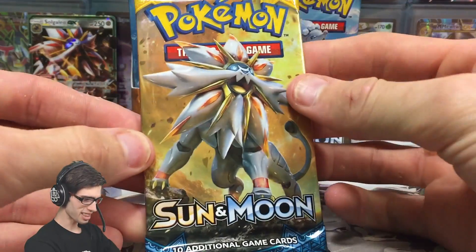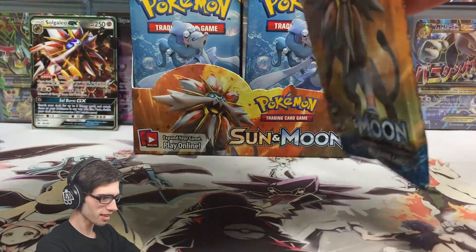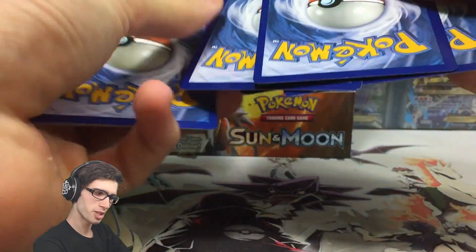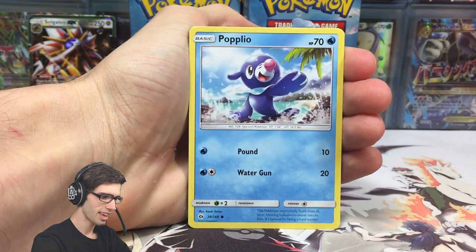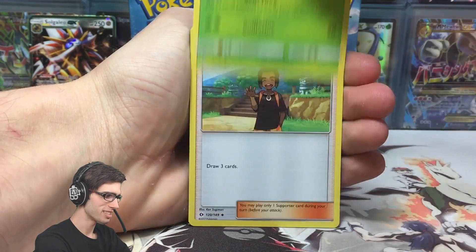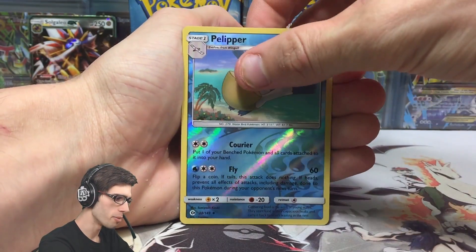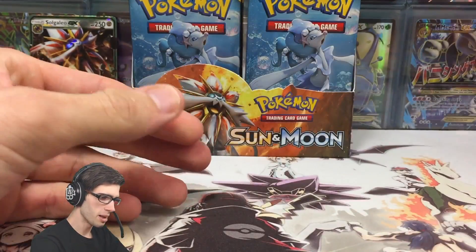What a way to kick off the box - my first box of Sun and Moon. So we've got a Stufful, a Popplio, Zubat, a Shellder, a Yungoose, Psychic Energy, Pinsir, Hau, a Passimian, a Reverse Holo Poipole - that looks pretty cool, I love the Reverse Holo foil on that one, it's an uncommon - and a Bruxish, a regular rare. This one was actually a pre-release promo, so that's pretty cool.